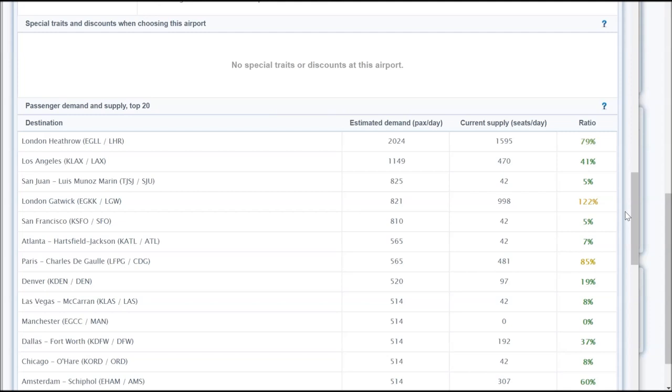Step two: check your demand levels. It's very important to check early because of something called route image. Your route image determines how much demand gets allocated to your routes initially. Since route image will be low at the start, you want to fly to the biggest demand airports. As you can see, Heathrow and LA are my biggest demands from a daily passenger perspective. This will increase in the first few months of the game.